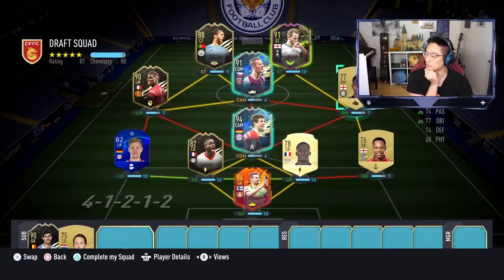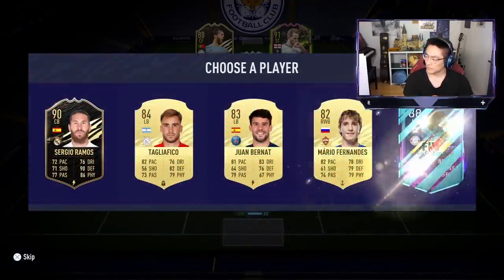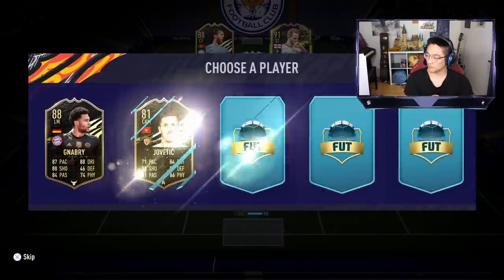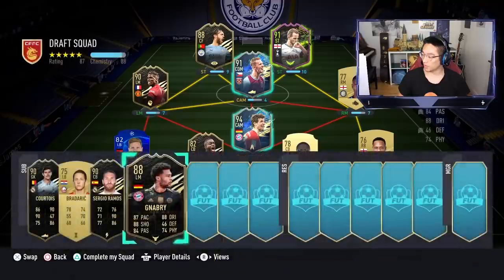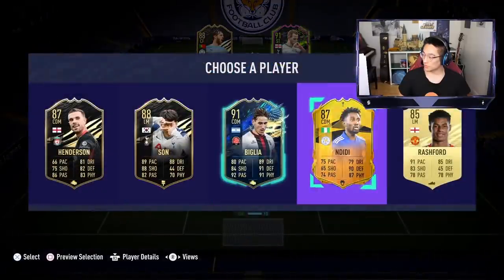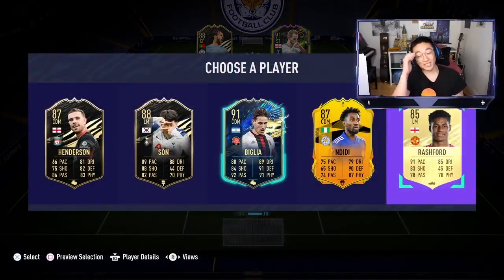We need a right mid — even Mason Greenwood would work just for the English strong link into the right back. There aren't many high-rated English right mids; maybe Bowen, but nothing too crazy. Sergio Ramos is good for the bench. Then Serge Gnabry appears — swapping him in for Pogba gives us plus-two chemistry. Then we see Jordan Henderson, Son, and Marcus Rashford.